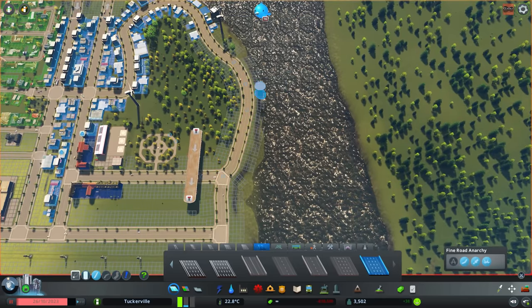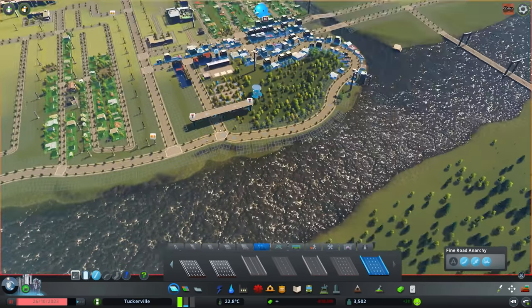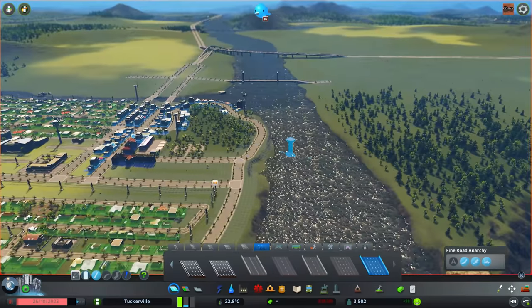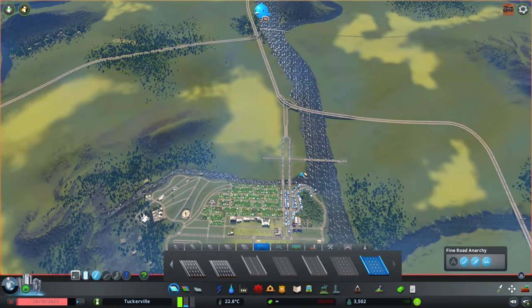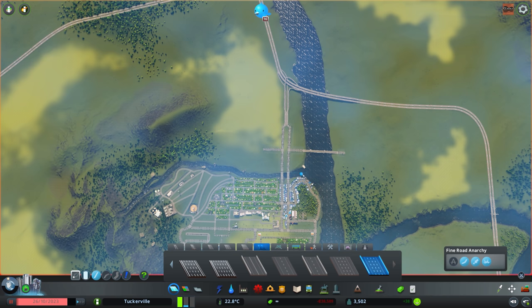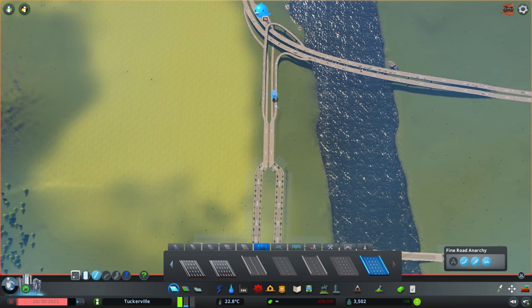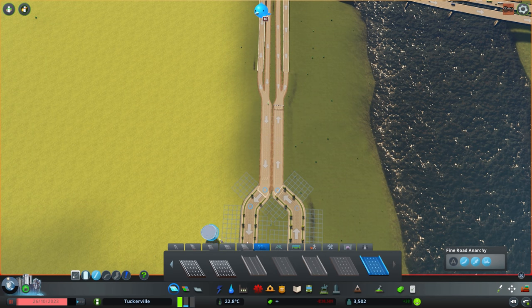Sometimes it looks like a normal raised freeway rather than a bridge, which is what I want. I can put that over certain areas to let people get from one place to another faster. We also have a mod so I can quickly Ctrl+Z when I make mistakes. Moving on, we're going to attempt to create a freeway exit here.